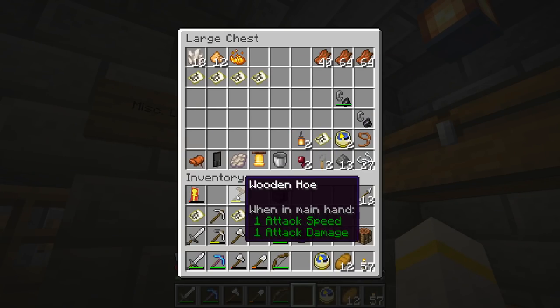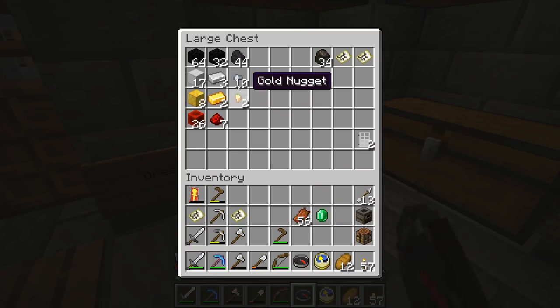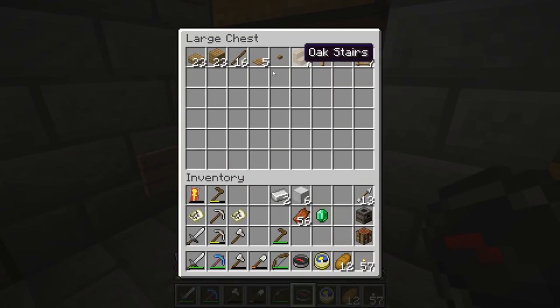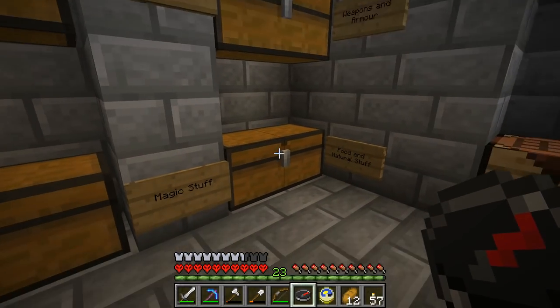There we go, and we'll keep this in our inventory for now. The smoker will be useful for later, but for now we're going to need some of this. In fact, we're actually going to need a lot of that, and we're going to need a few of these bits of wood that I just put away. But do we have any flint? The answer is no. We don't have any flint.